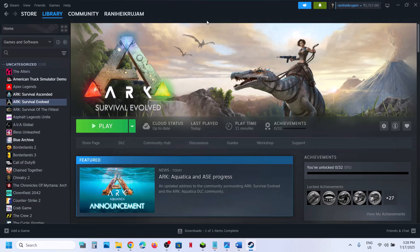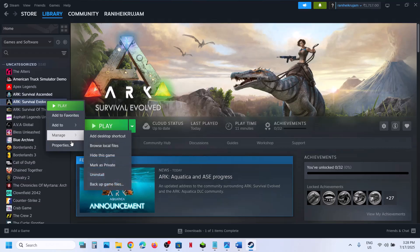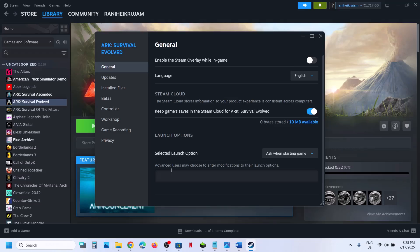Try DX11 or DX12 in the launch option. Right click, go to Properties, in the Launch Options field type -dx11. Launch the game and check. If that does not work, you can try typing -dx12 instead. Launch the game and check. Still not working? Remove this launch option and follow the next step.